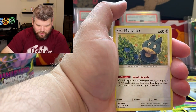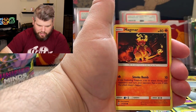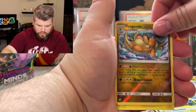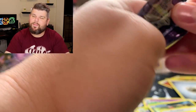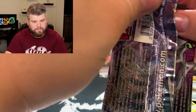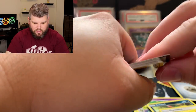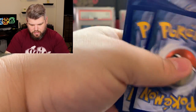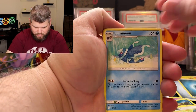Tauros, Magneton, Bidoof, Cosmog, Magma, Cottonee — reverse holographic Dragonite and the giant spider. Imagine waking up in the middle of the night seeing that spider. These pre-release packs never hit for us. Let's hope our luck changes with those heavy packs.